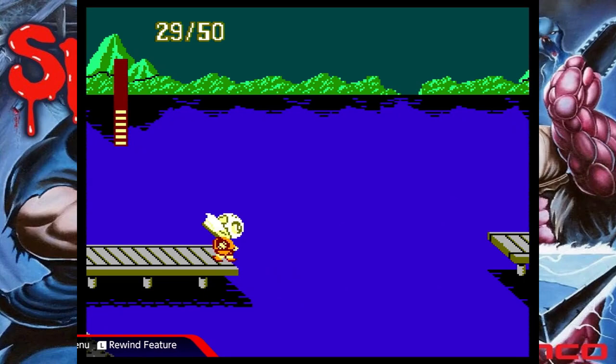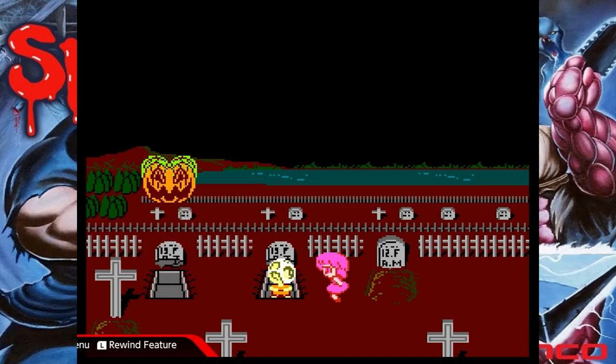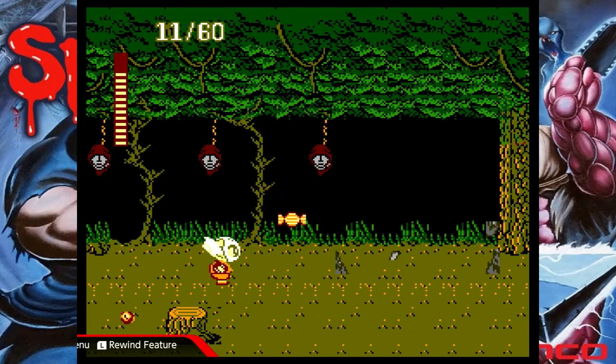As is tradition with the Splatterhouse games, our adventure begins with Chibi Rick busting out from his grave to greet Jennifer once again, although it seems he's not the only one ready to rave from the grave, as old Pumpkinhead pops out and takes her away. And just like that, Rick is off to make the undead even more dead.